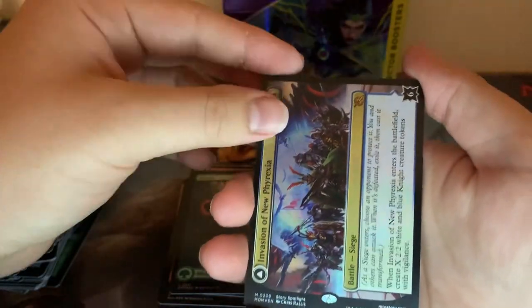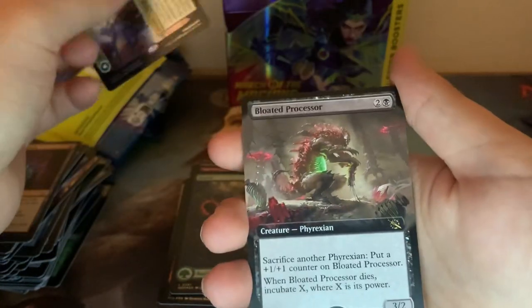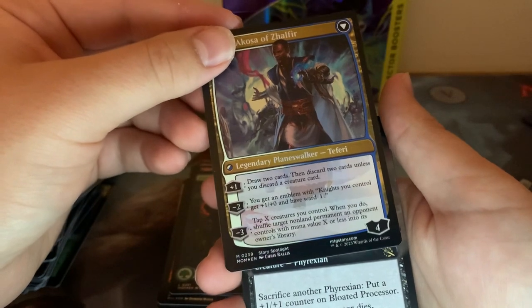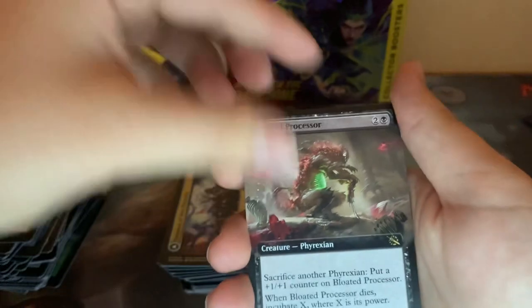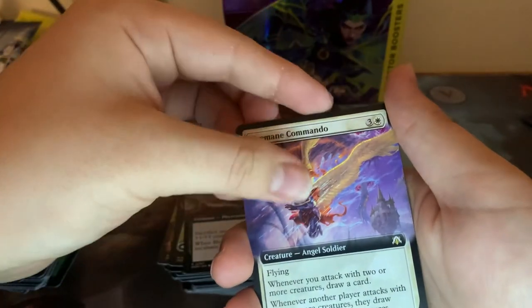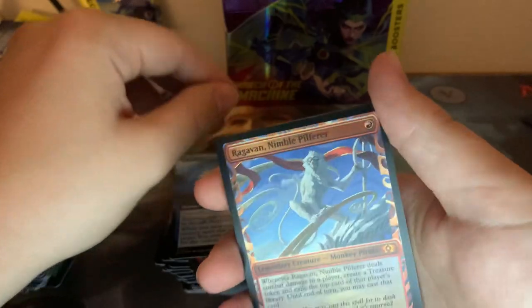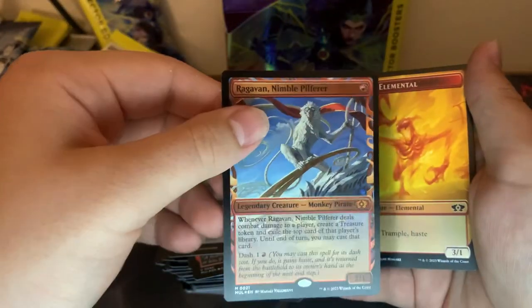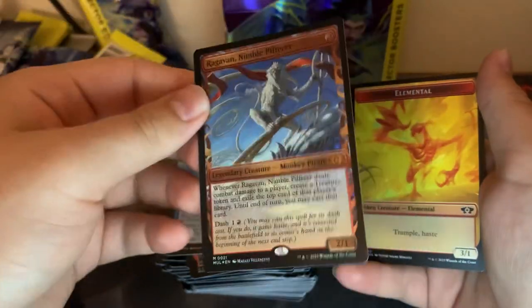That's at least number three Mythic, I think. Invasion of New Phyrexia. And a Bloated Processor. The Invasion flips into this funny Teferi — who cares about Knight Tribal? I really like that, I love funny Tribal cards. Bloated Processor. Fireman Commando. Regular Zada — well, it's Foil. A Complete the Circuit. And that's a funny Chimp — is he Foil? He is Foil! That is a funny Foil Monkey!